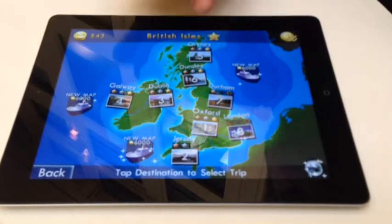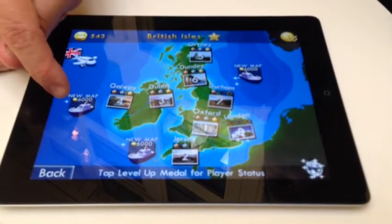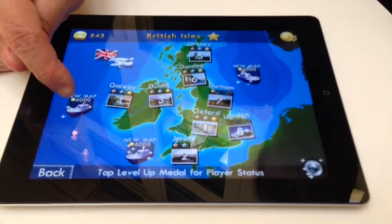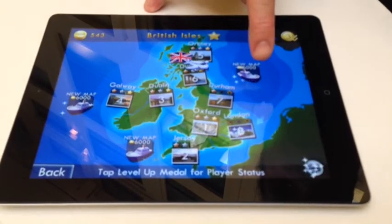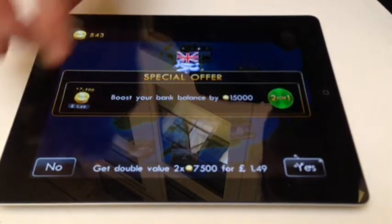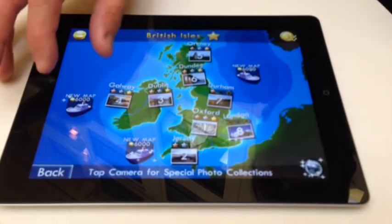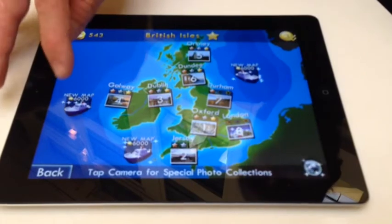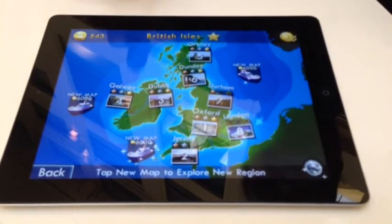Now you can see I've unlocked trip 8. On some of the trips, you unlock new maps. For example, this is a map going across to Boston. This boat's going down to France, and this boat's going across to Norway. If I had a little bit more money, it might offer me a special offer to get a half-price boat across to Boston right now, but I don't have the 3,000 necessary, so it's not offering me that.